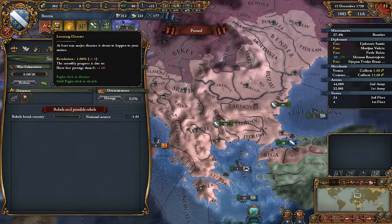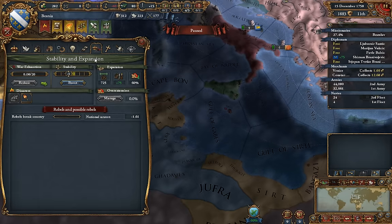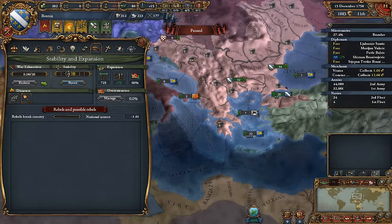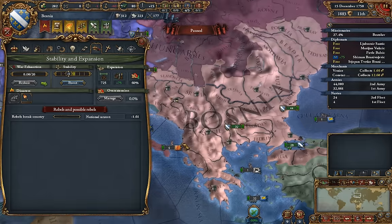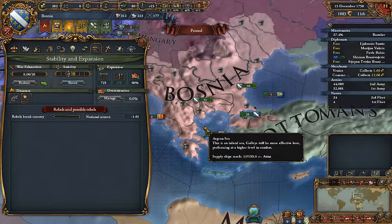The loans you can actually take out yourself if you want this to happen to you. If your country is bankrupt, you have a monthly progress of plus two. There's one other modifier: if you have a war exhaustion of at least five, it's going to go up by one percent per month. So it can happen while you're at war, but only if you're at war for a really long time and you don't feel like spending Diplo to reduce your war exhaustion.